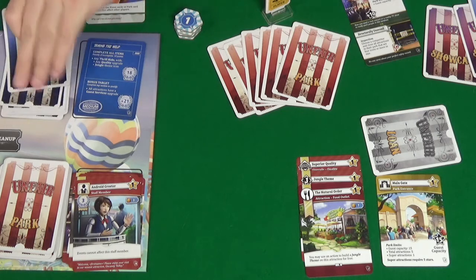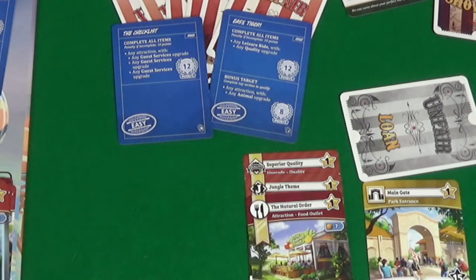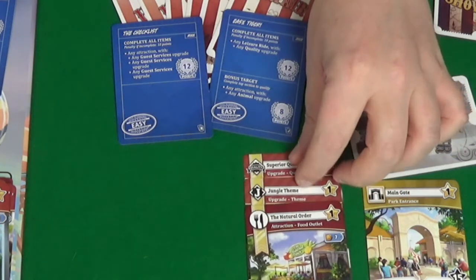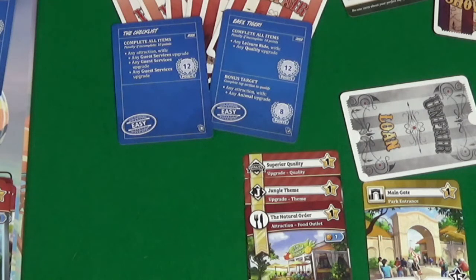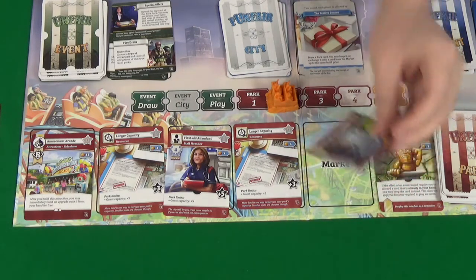For our park two action, we're going to draw blueprints again because we can't yet do anything to move towards our current blueprint. The options are: the Checklist — an easy one for 12 points requiring any attraction with a guest services upgrade — or Easy Tiger, which requires any leisure ride with a quality upgrade, and as a bonus target any attraction with any animal upgrade. They both seem easy but Easy Tiger is worth the most, so we'll go for that one. Pixel then spends her last two money to build a vending machine on her super project.